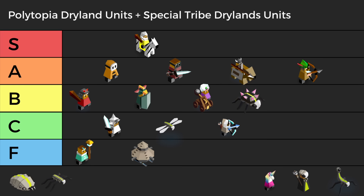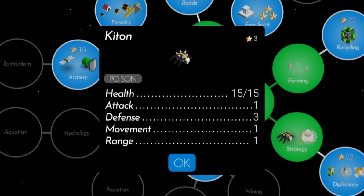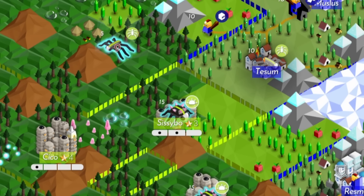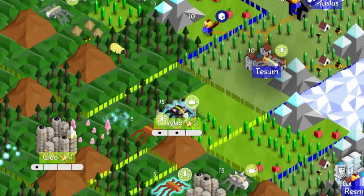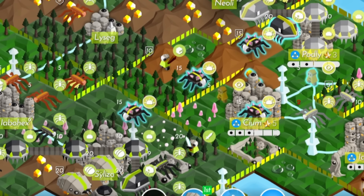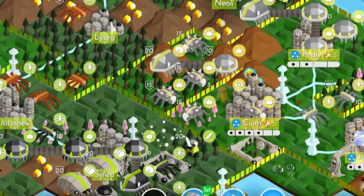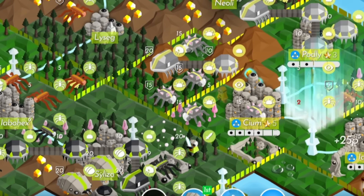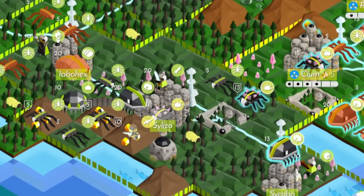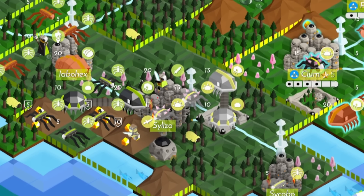Similar to Defenders, Cymanti's Ketans are in B tier. Their stats are identical to defenders, but they have the ability to poison units that attack them. Sadly, their lack of Fortify is a drawback, meaning Cymanti lacks walled defenders, but the retaliation poison is still a nasty defensive mechanism and often deters attackers. Ketans patch that defensive hole for Cymanti, which lacks any other type of bulky unit to land a siege with.